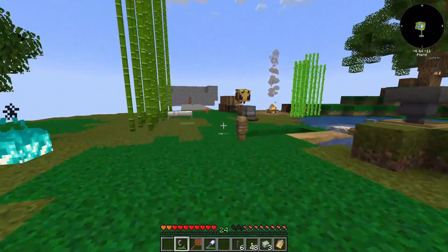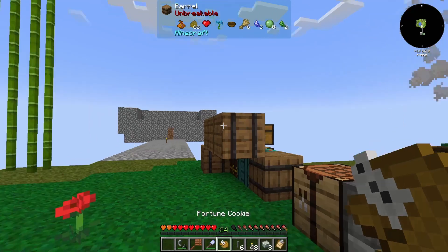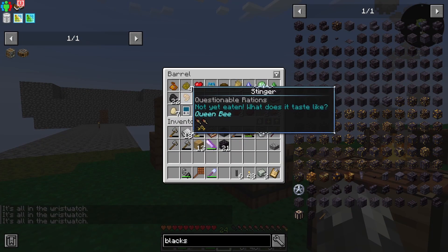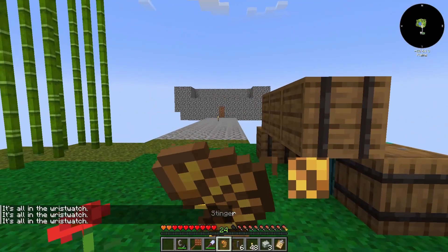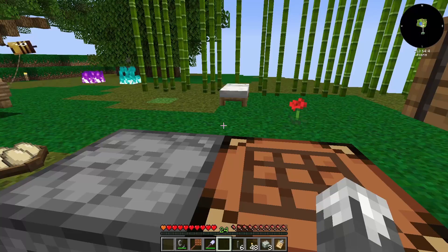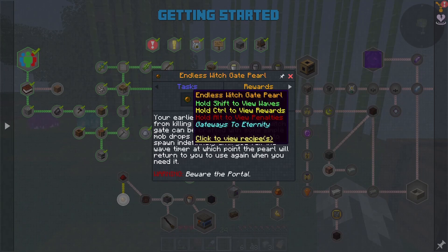Now we need to get some more food and go on about fighting some witches. I have not eaten a fortune cookie yet. For fighting our witches - if we go in here we've got a quest for the endless witch gate pearl.